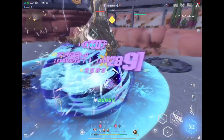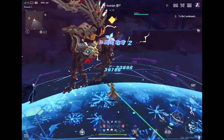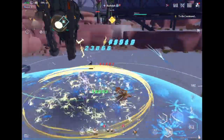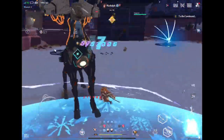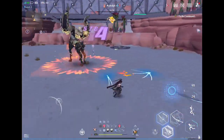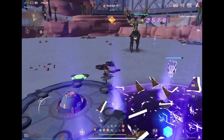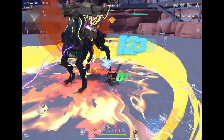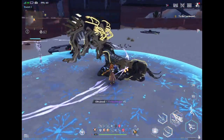I did screw up with my relics — I should probably have spent most of my relic shards and gifts on the blue shield. Once you have it maxed out, it increases your damage by about 25% every time you run through it. I definitely think that would have been a better route.